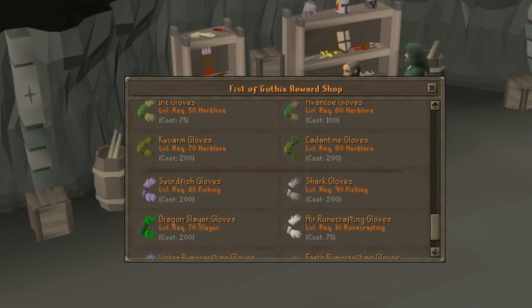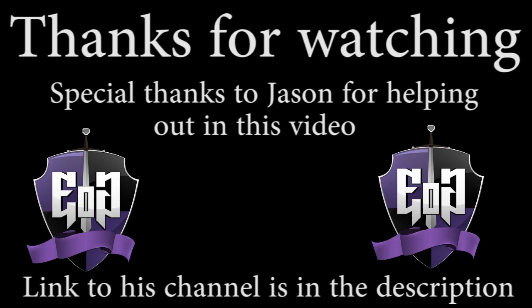Here is a list of some boosting items for fishing. There are two types of fishing gloves — one for swordfish and one for sharks — they both give better experience per catch and can be obtained in Fist of Guthix. Thanks for watching. Hope you enjoyed this guide. Stay tuned for more quality guides like this one. Also check out our clan, Elite of Gilenor — link is in the description.